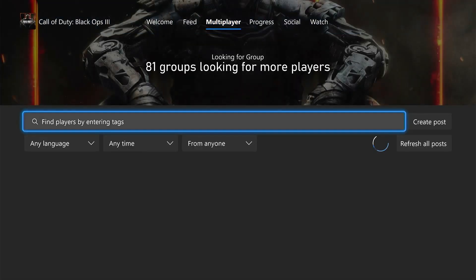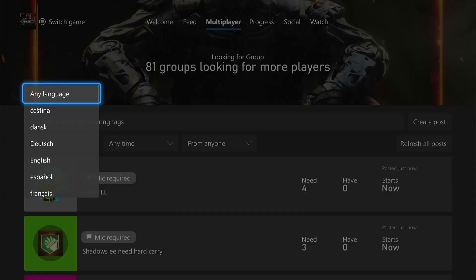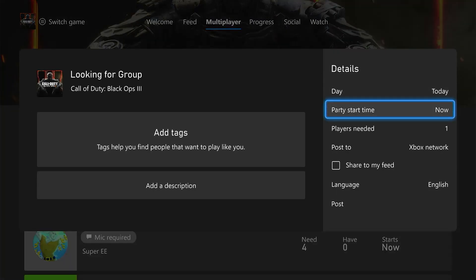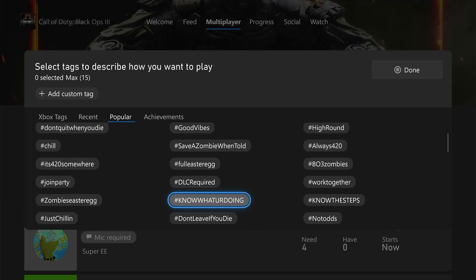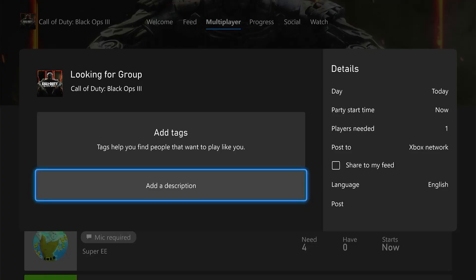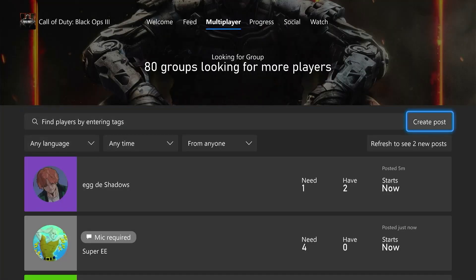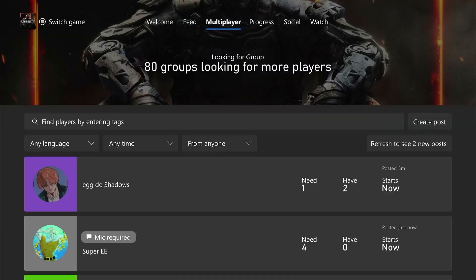You go over here, click on this, choose what game you want. You can see the groups filtered by language, time, and friends or whatever. You can refresh the post, and to create your own post you just click that. You can add all the tags you want — Xbox tags, recent tags you've used on other posts, popular ones. You can add a description, put whatever you want there, then set how many people you need, what time of day, share to feed, language, and then click 'Create Post.' Once you're done, click close.